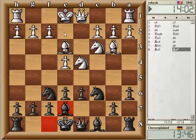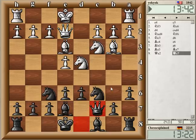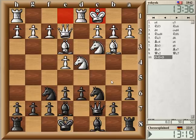Usually if white goes for long castling he plays queen e2 to keep the g4 square covered. And if he wants to castle short, he would do it now I guess. Long castling after all. But he's got this bishop here — usually it needs to move there anyway, but I'm not sure if this is entirely normal. I guess this is a normal position again.